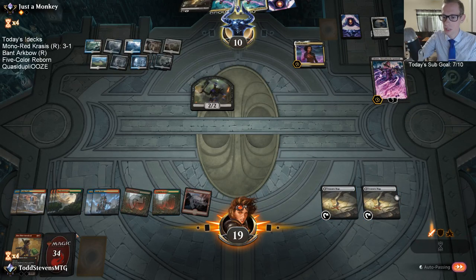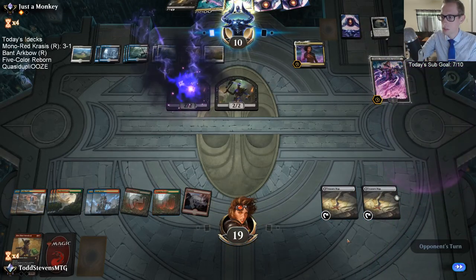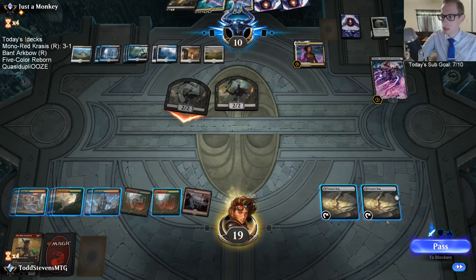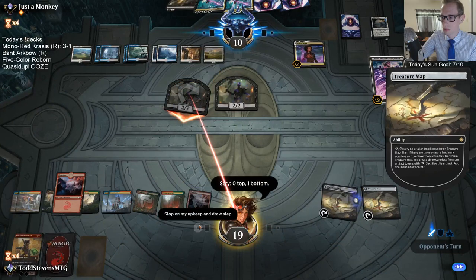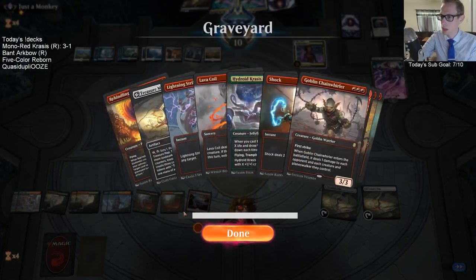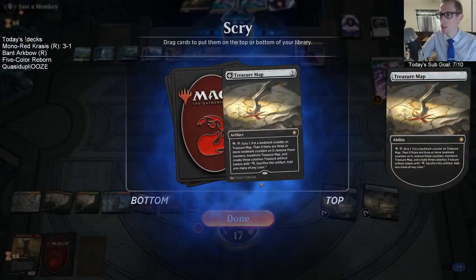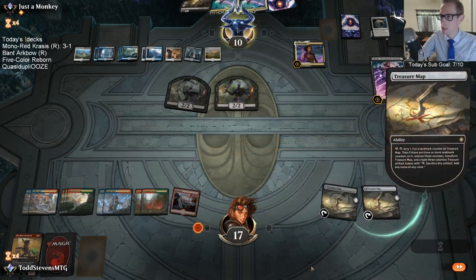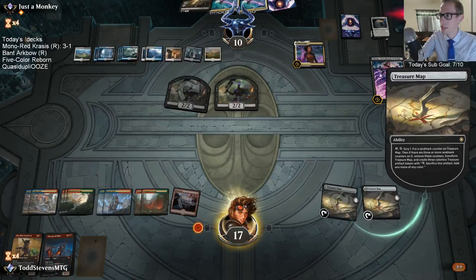I do need to find Immortal Sun and I only have one left, at the bottom. I'm taking the Treasure Map draw step now because it'll help me dig farther. I have one Dire Fleet Daredevil left — that will give me an Into the Spark, that would be nice. I'll use 2 Treasures to draw one more card because this thing's about to ultimate. There are really only 2 cards I can find: Immortal Sun or Dire Fleet Daredevil, so I need to dig fast.